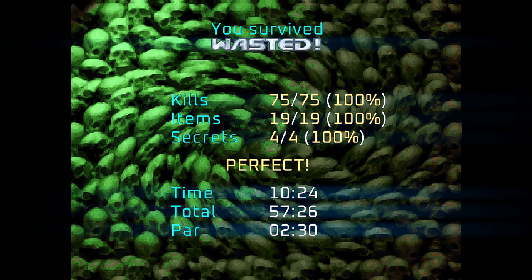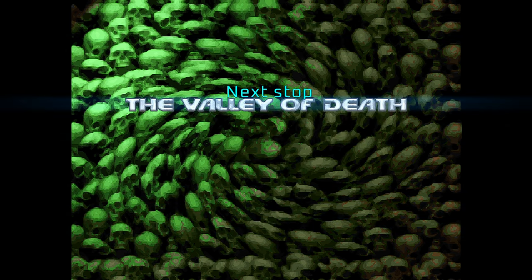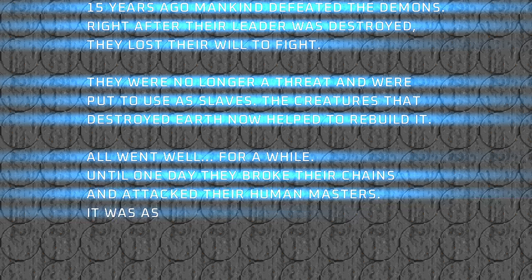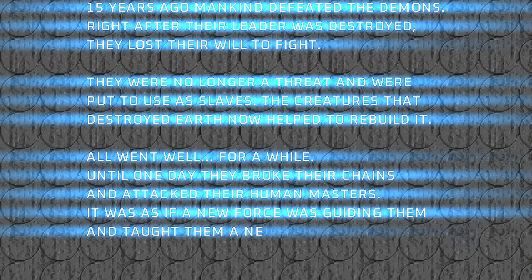That's Map 6: Wasted. So the next map is The Valley of Death, Map 7. Fifteen years ago, mankind defeated the demons right after their leader was destroyed - they lost their will to fight. They were no longer a threat and were put to use as slaves. The creatures that destroyed Earth now helped to rebuild it. All went well for a while until one day they broke their chains and attacked their human masters - it was as if a new force was guiding them and taught them a new word: Revolution. I'll see you on Map 7.